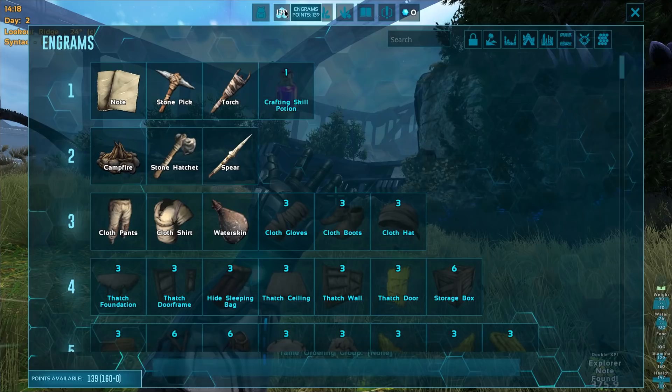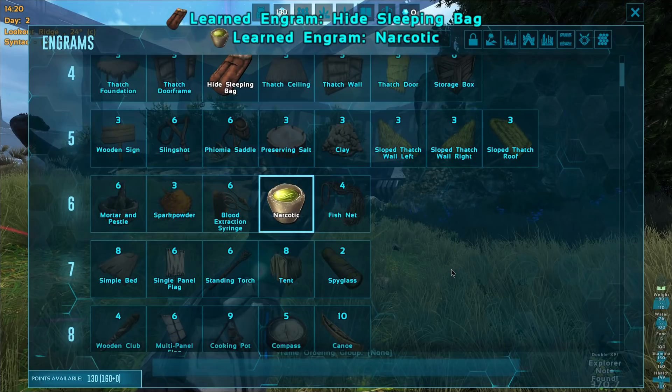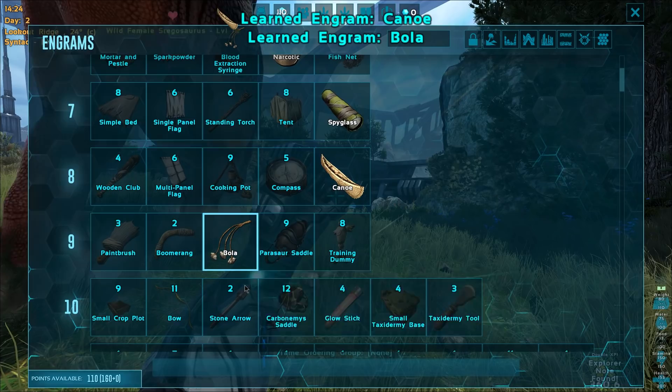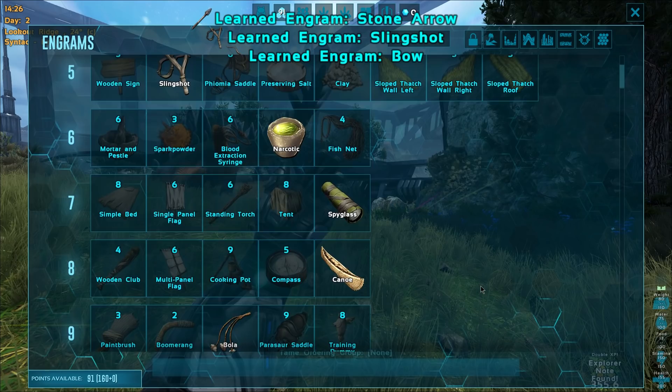Wait, I have access to bolas! Yes, let's go ahead and do it. We actually need to learn some more stuff anyway. The net gun as well — I can't wait to check that out. Oh my God, there's so many things. Canoe! We need to make one of those right now. I'm making that as soon as we kill the Parasaur, and then we'll go ahead and make a canoe.